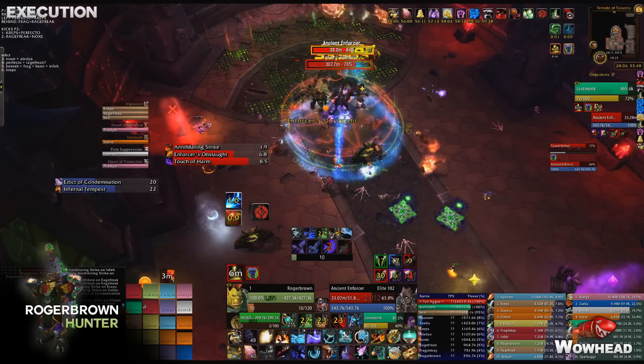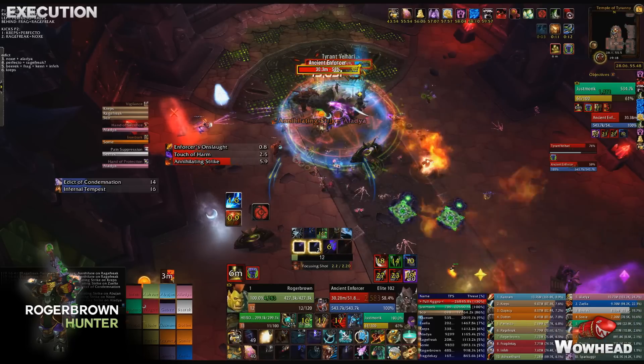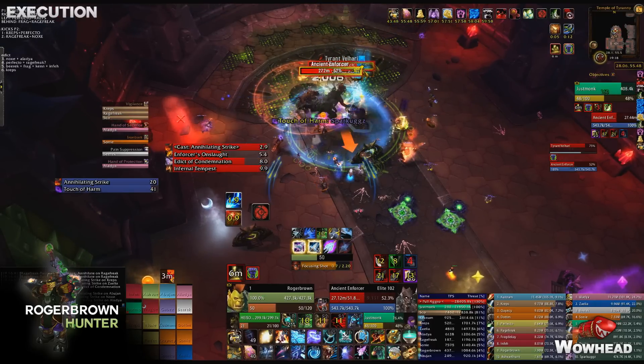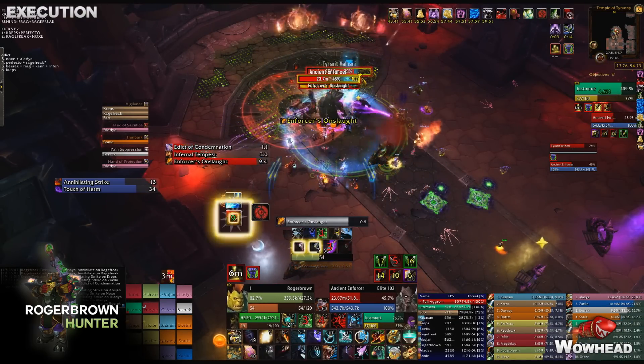Because Infernal Tempest drops Searing Blazes under everyone's feet, the melee area can get very crowded. You want assigned positions: tanks in front, one melee group on the left side behind, and one on the right side behind. This way the Searing Blazes spawn on top of each other and you have room to sidestep after the first two ticks, then step back after the last two.